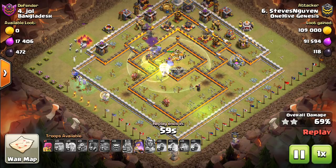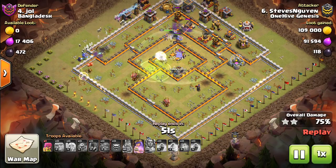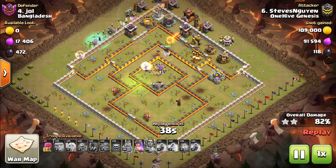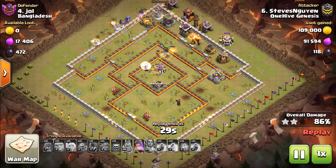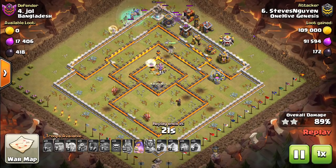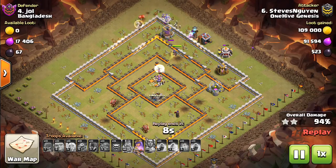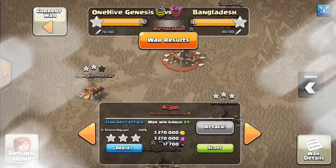At the end, what you typically have up is the Queen with the healers, the Warden, and then a few extra bowlers to help — and that's going to be enough to take out the rest of the base. The important thing is that you're funneling well with the Queen Walk on one side, the witches, and possibly a healer or two on the other with a few bowlers sprinkled in. Then the Queen meets up with the main force that cuts through the core as quickly as possible, grabs the Eagle and the Inferno Towers, and from there the healers will switch back onto the Queen. Against an anti-two-star base, this can be a very easy three-star if done correctly, and you don't need max heroes — just above level 40.